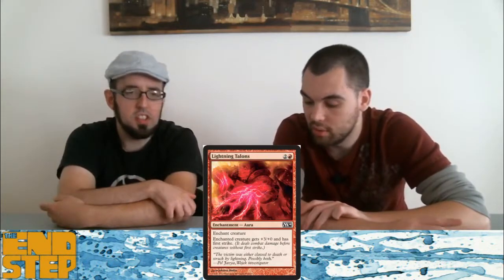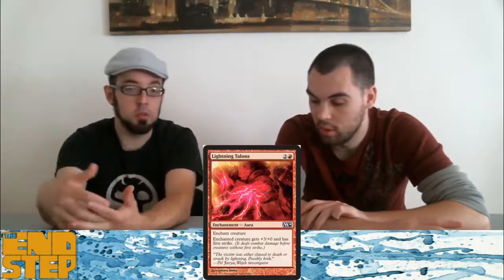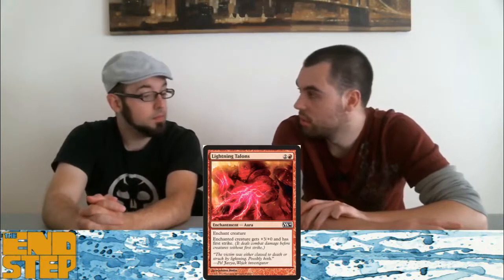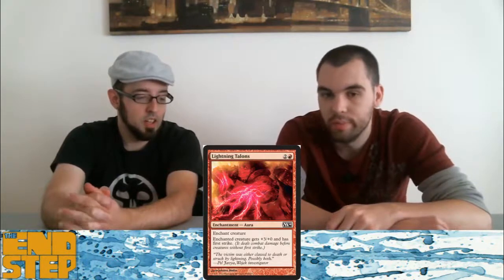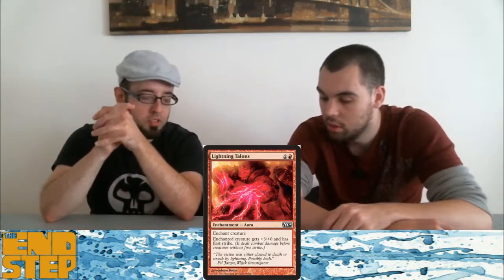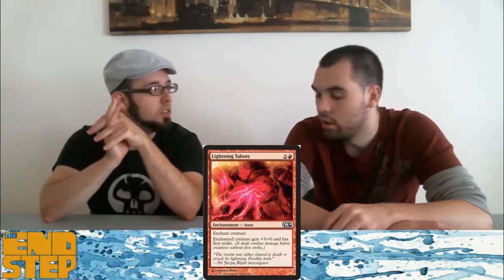Lightning Talons — I like this enchantment. First Strike is awesome, first strike with a three-power boost is very good. It reminds me a lot of Madcap Skills — same three power with an annoyingly hard-to-kill creature. Except Lightning Talons gives you defensive capabilities if you want to go that route. Talons is more versatile, but Madcap Skills does more damage.